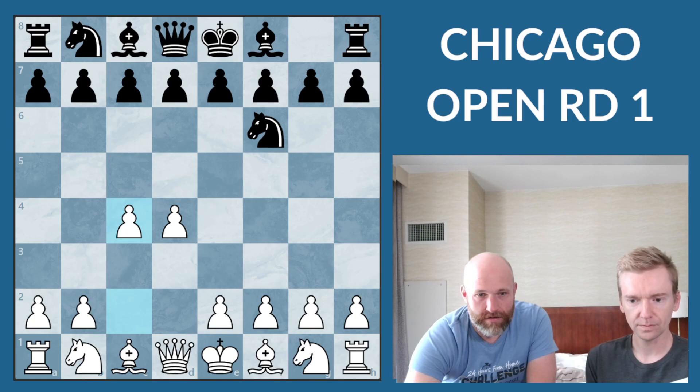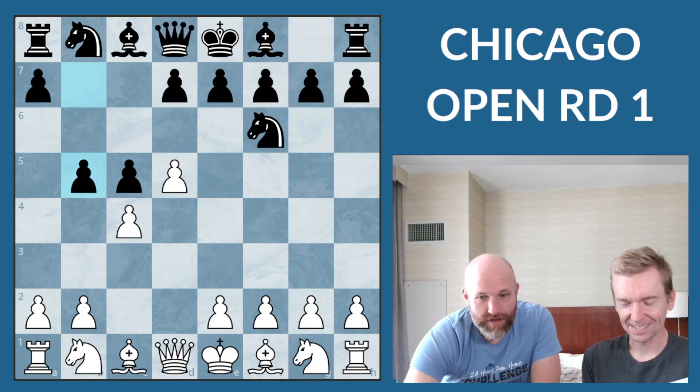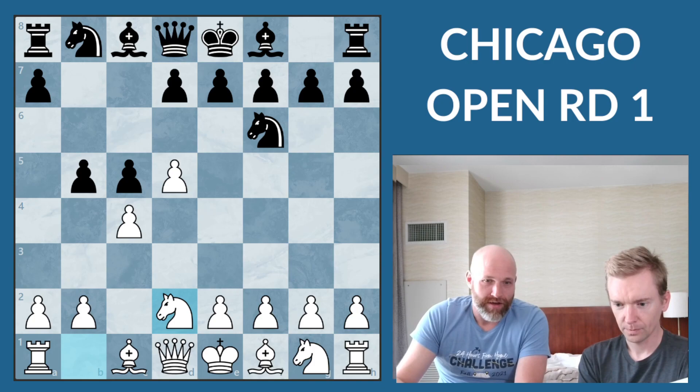So I play D4, of course, and then it brings out the knight, and then we take the center, and then we get a Benoni, which is like, I don't know, I'm most afraid of these lines because I don't have any idea what I'm doing. So D5, and then I was actually pretty happy because I went into Benko, which is a version of the Benoni I feel a little bit better with. And I know we have this weird move in the Cheskills course.